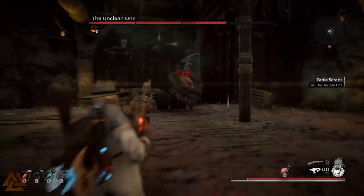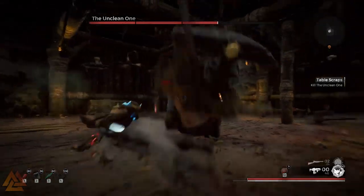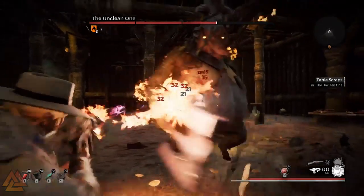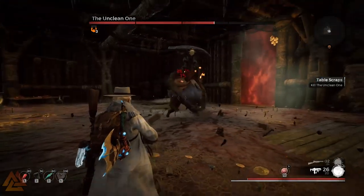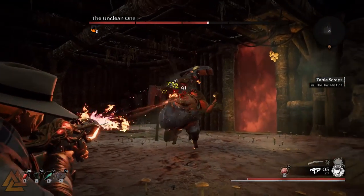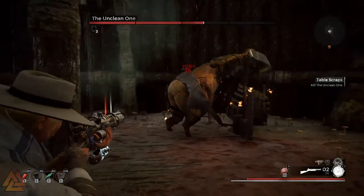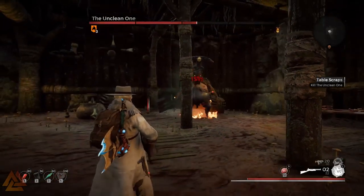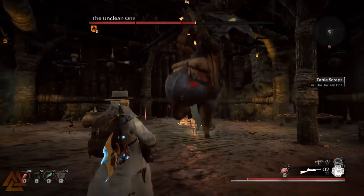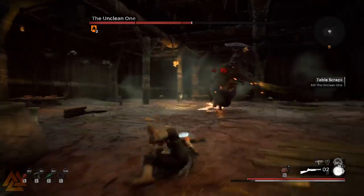Always be on guard — he'll hit the ground three times, and if you get hit by all three of those ground pounds you're dead. You can survive one, maybe two depending on your stamina, but all three will definitely kill you. Right after he hits his third pound, keep your eye on his axe because he can throw it immediately and it can kill you if you were already hit by one of the ground pounds.